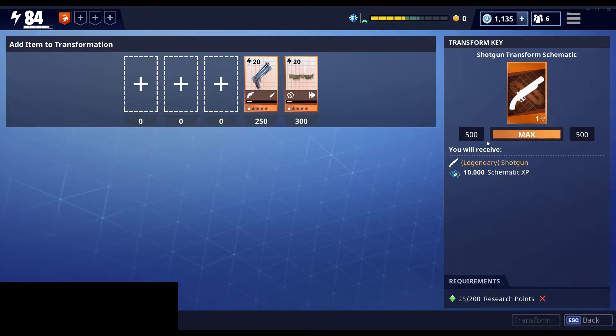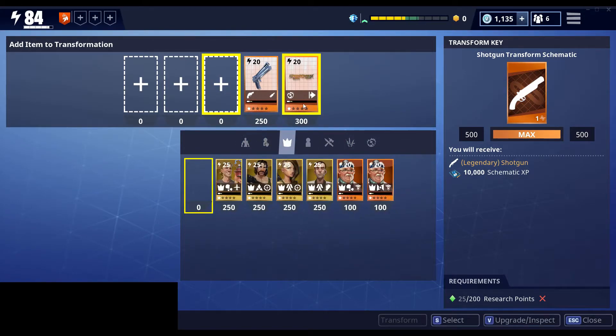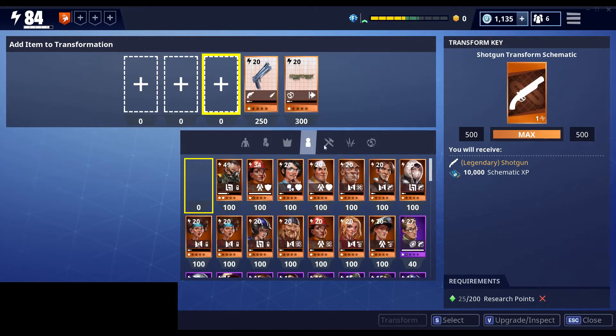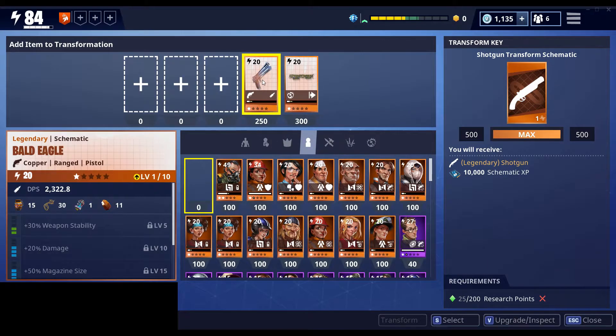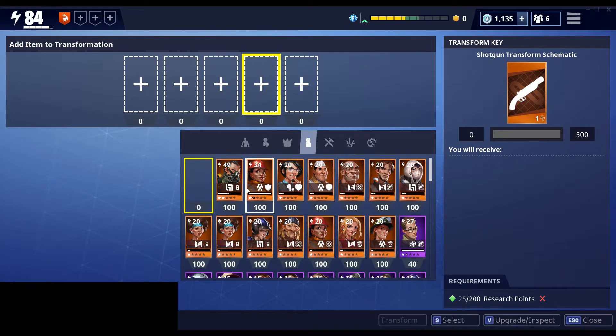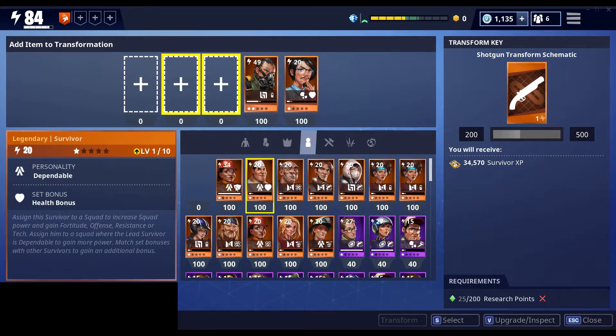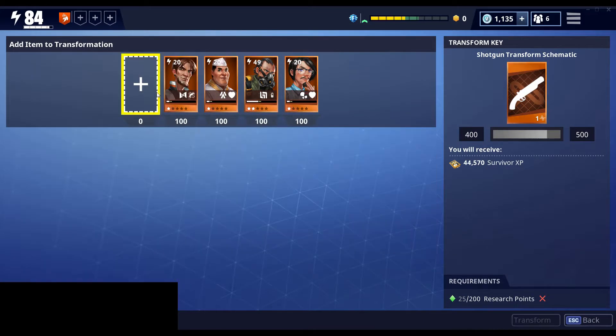But that's how the consumable keys work. Basically, you add up to the number at the end of the bar using any of the items you want, and you have five slots to get to that number. So if I wanted to remove these, I could use five legendary survivors if I wanted, and that would get me to the 500.